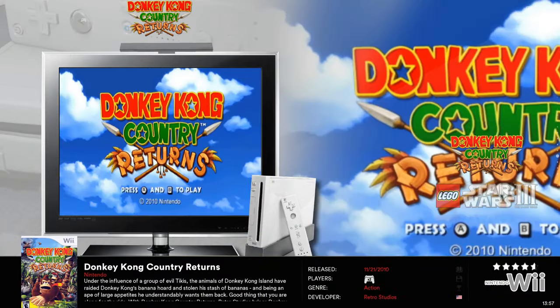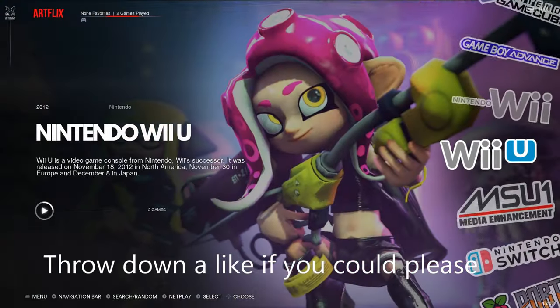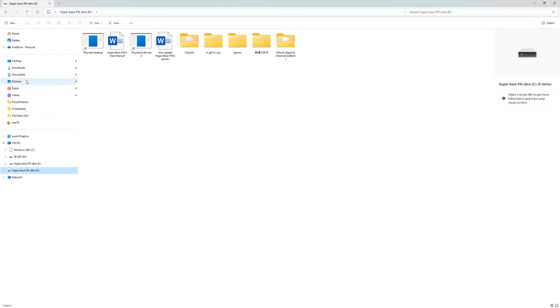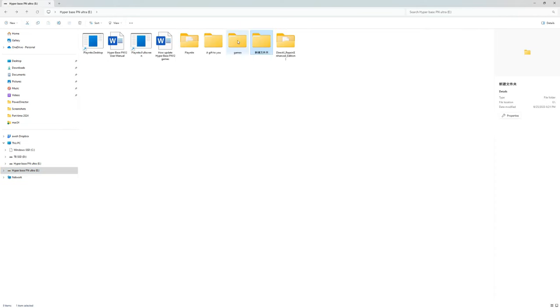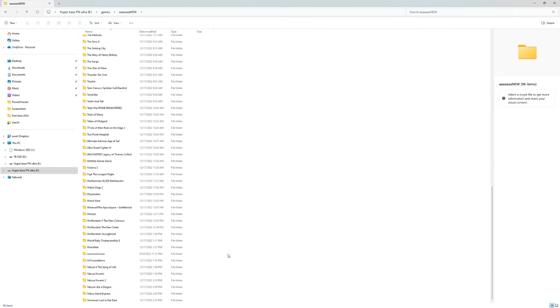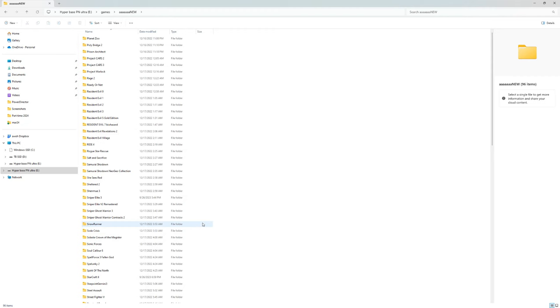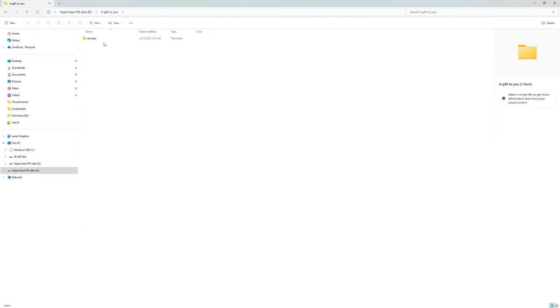They're using RetroBat front end, and all these systems are really well organized. Not complete sets, but a different offering. They give you a 12 terabyte hard drive, you just hook it up to a laptop or PC and you have a couple little prerequisites to install - the DirectX update. But other than that, you've got Play Night. There's a folder called Just For You and inside that will be RetroBat. You double click that and it gets going.